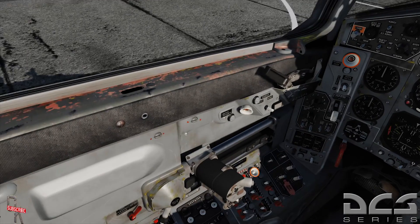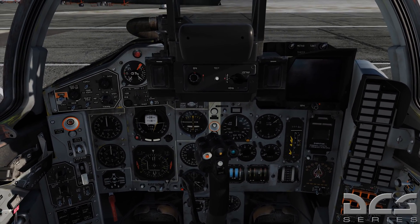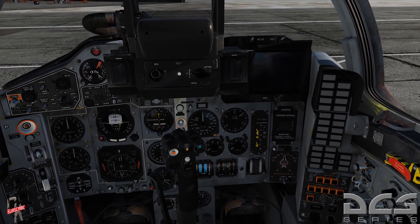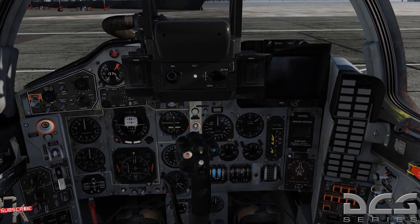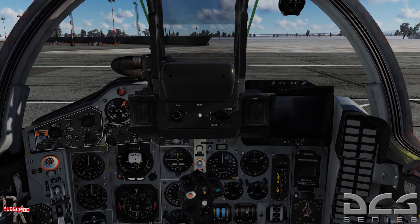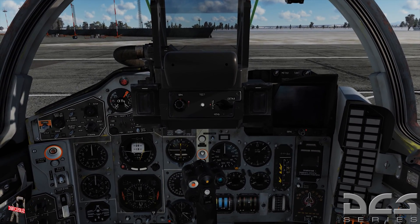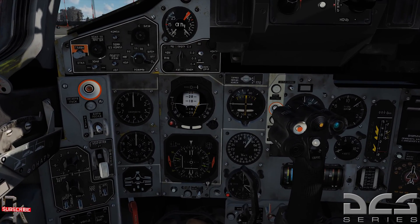Just like before in the first course, today we're just going to go over the cockpit - specifically the instruments you will be using when flying this particular bird. Then we'll shut her down for today, and the next one we'll jump into assigning our controls and doing startup, taxi, and takeoff. Let's go ahead and get after it.